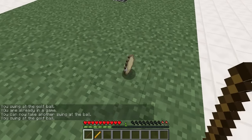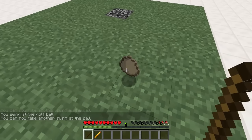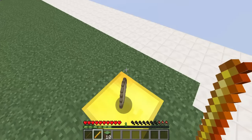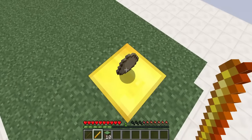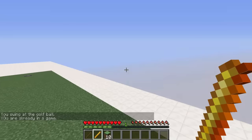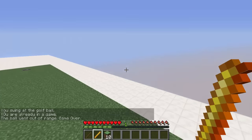Now we're going to lightly hit it. Let me show you what happens when you actually hit the ball out of the set distance that you put on the sign — when that happens it just ends the game. So I'm going to test that out, and just like that the ball went out of range — game over. That's a cool feature that keeps the game organized.